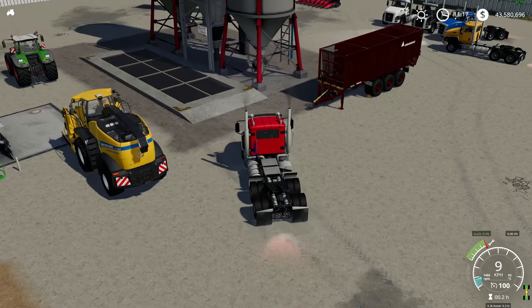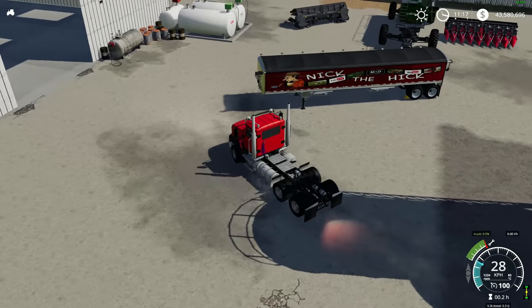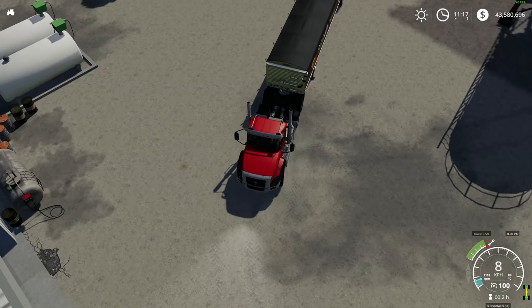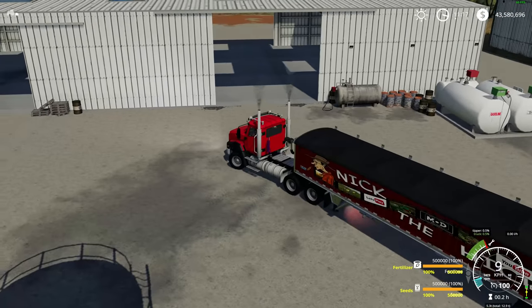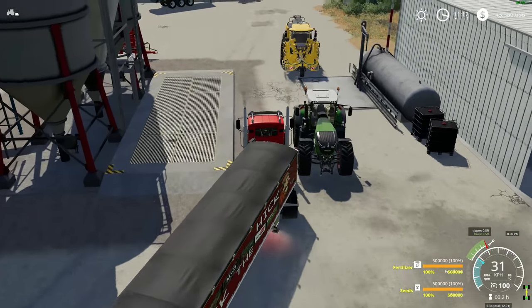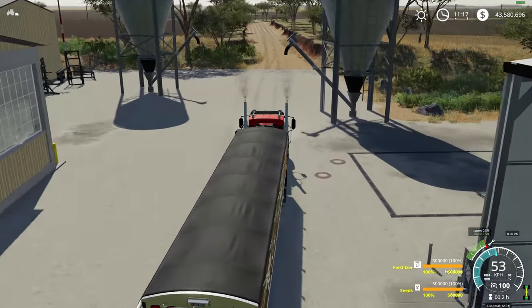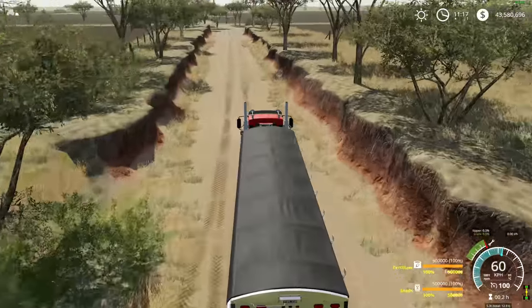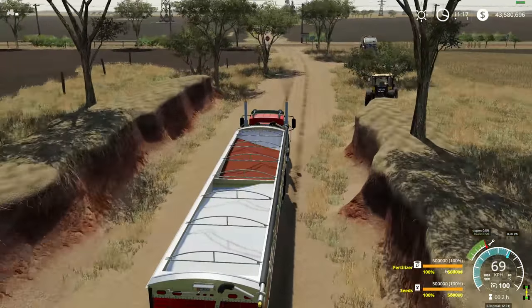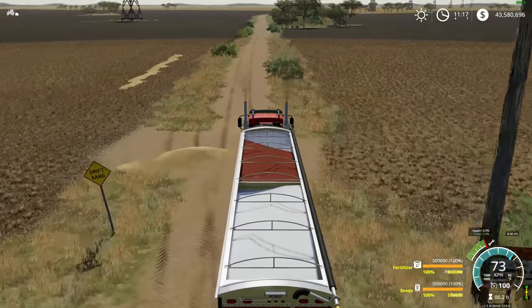We have a tipper just over here with a million liters in it, so I'll show you that it handles quite well. It definitely needs some work, but it's nice to see that this is here finally, because this was my favorite semi in the last two Farming Simulators. Look at that — a million liters, and it's pulling along just fine. It seems to go the same speed with or without that much weight, so it's handling it quite nicely. It's still 550 horsepower, which isn't bad at all. I also have some seed and fertilizer here — I'm up to 70 already. It'll go up to 80, but not 100.